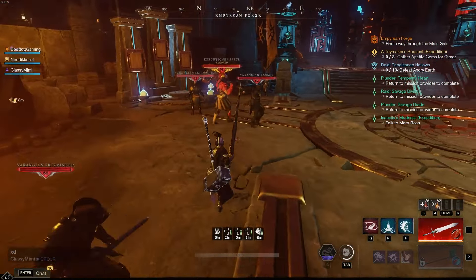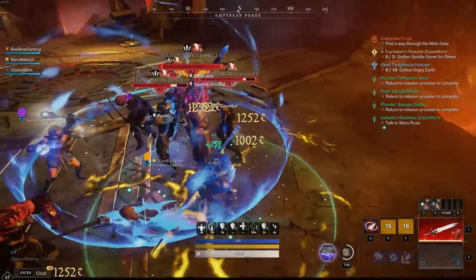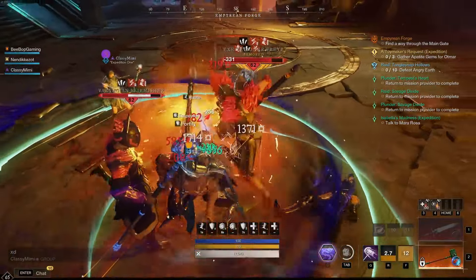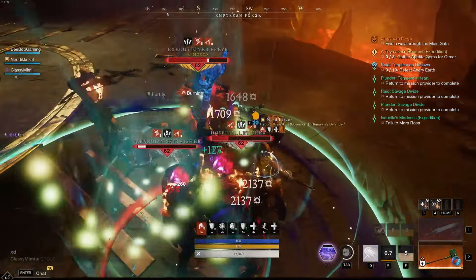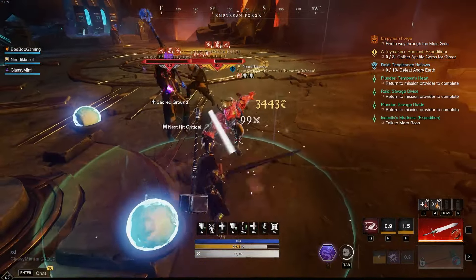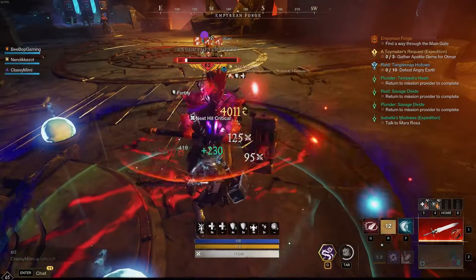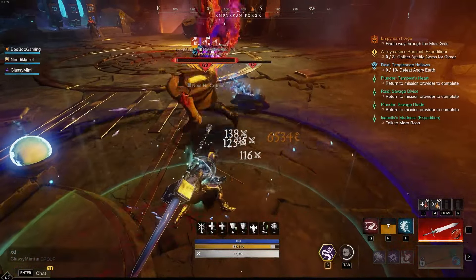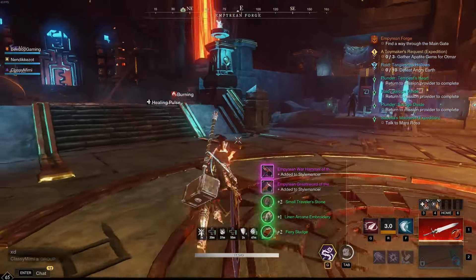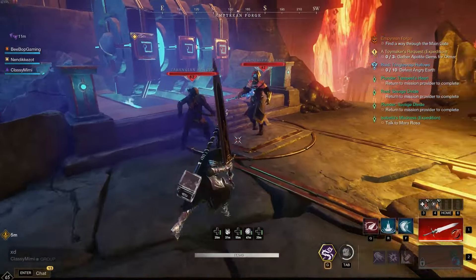In regular you'll get through just fine. A lot of tanks like to pull over here to the left first because the big guy is often on that side. If you open the door and see he's on the right, I like pulling right first and then coming over — but you can choose either way. Once you clear that side, come over here and pull this group of three enemies up top — there'll be an archer and two others. Pull them down and line-of-sight them around that corner.